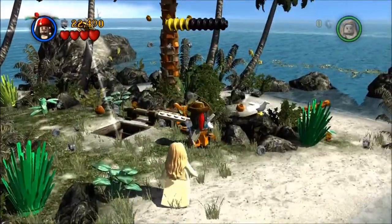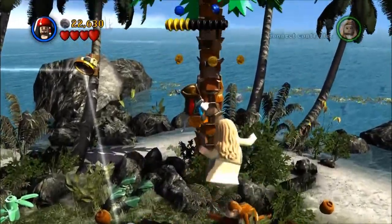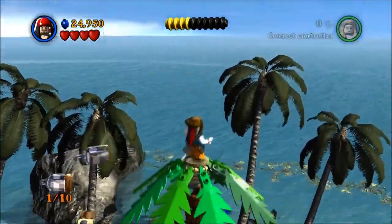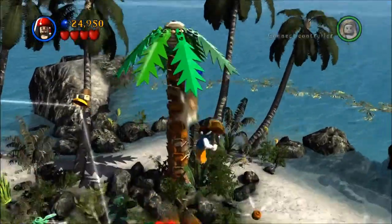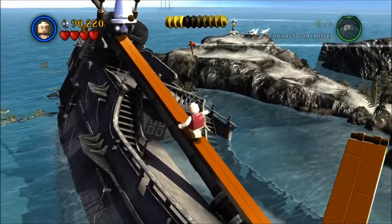Next is out here after it turns back into day — after you've looked at Norrington through the telescope. You climb up this tree near the hatch before you go back into the cave, and it's just sitting at the top. You can do that one in story mode for sure.